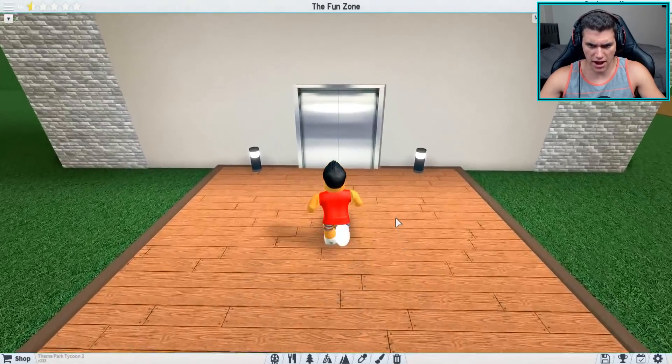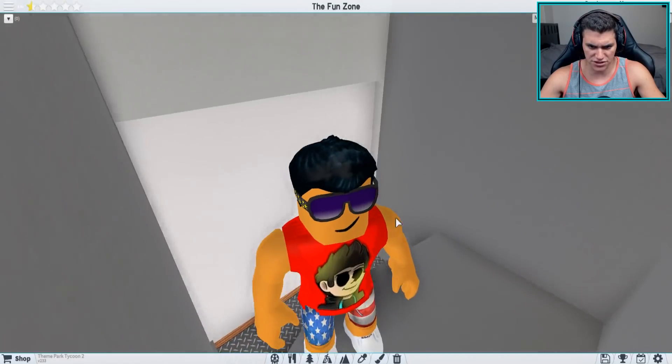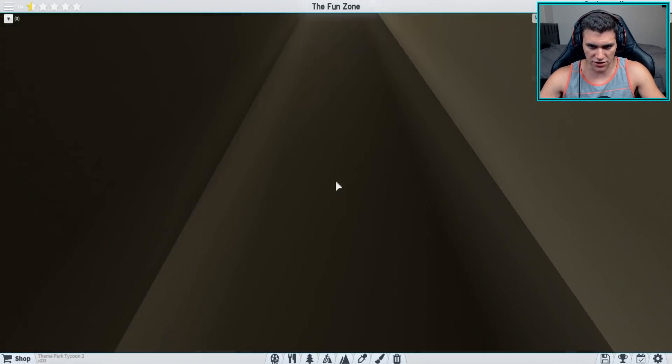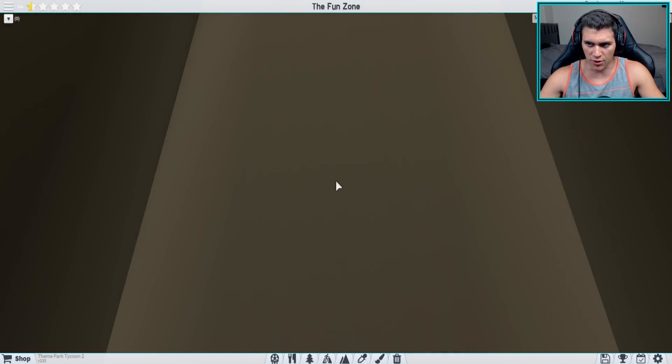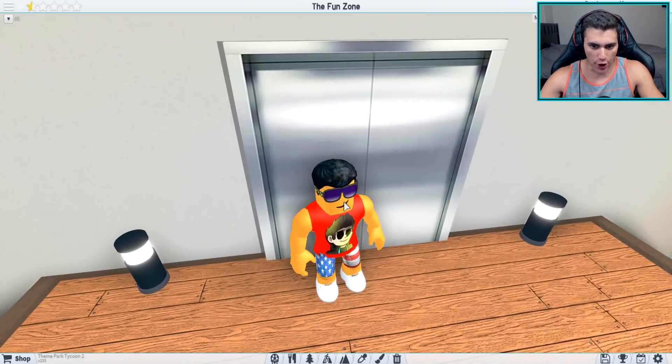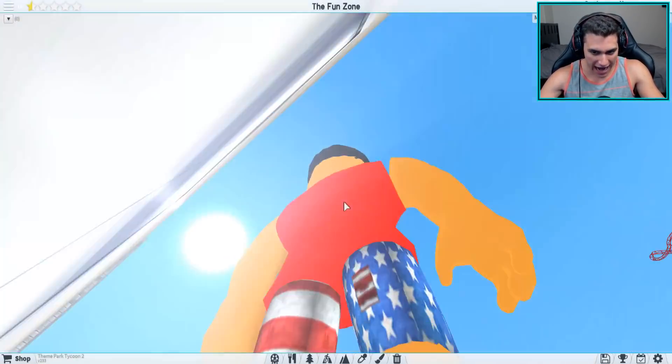Look at this elevator here. I wonder how this thing functions. I'll just — oh my, alright. We're going up. Okay, elevators work. Not gonna lie, I'm a little freaked out here. This is pretty legit. Oh, it pushed me out and everything. Oh my god.